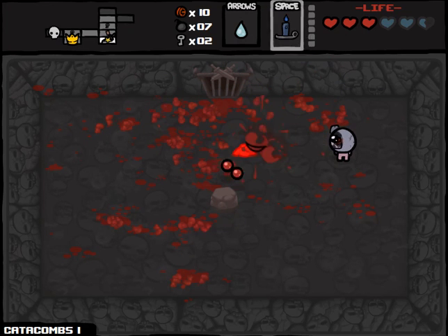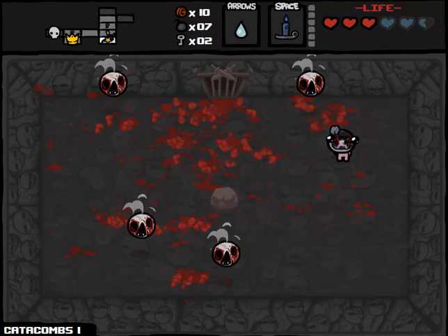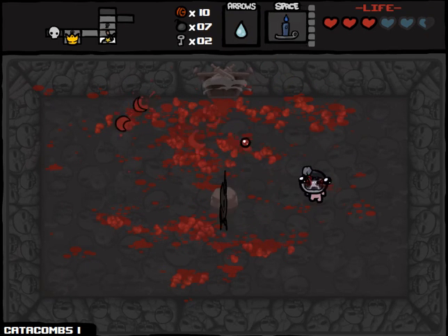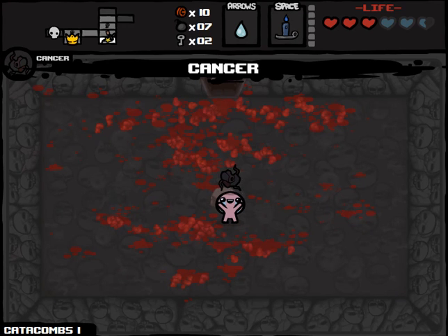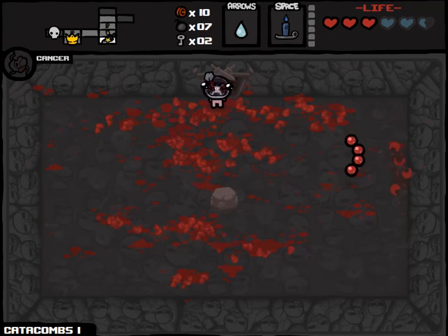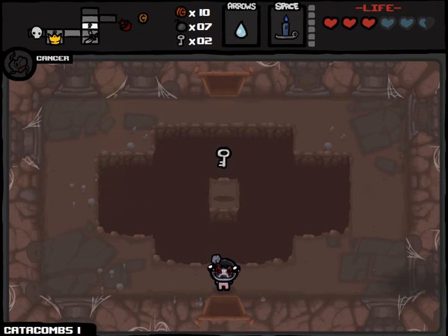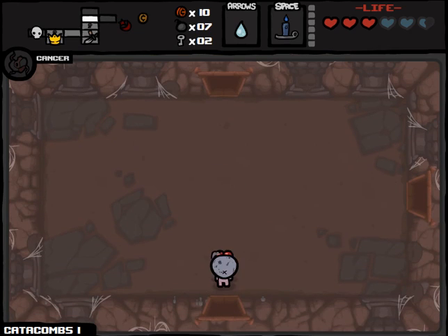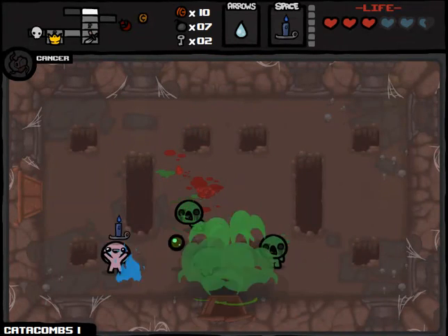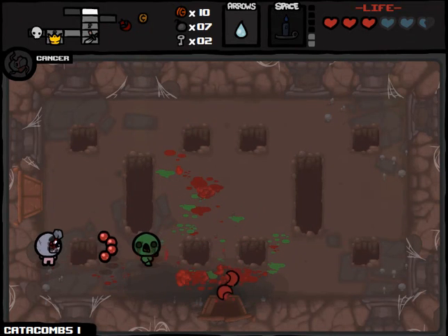Just getting the Compass randomly in a Mob Trap Room is so unprecedented — well, not unprecedented, but unlikely. I just have to feel like right now somebody up there likes me, especially when you pick up the Cancer Trinket right at the very end as well, thereby allowing you to kind of spam your shots. Now what we need to do is go to the shop and pick up Mom's Purse, so we can take the Polaroid with us as well.